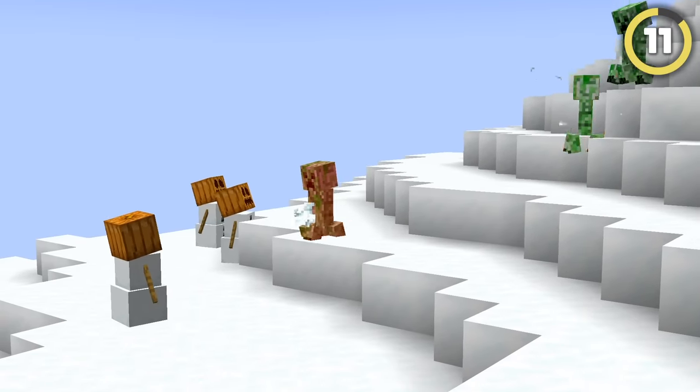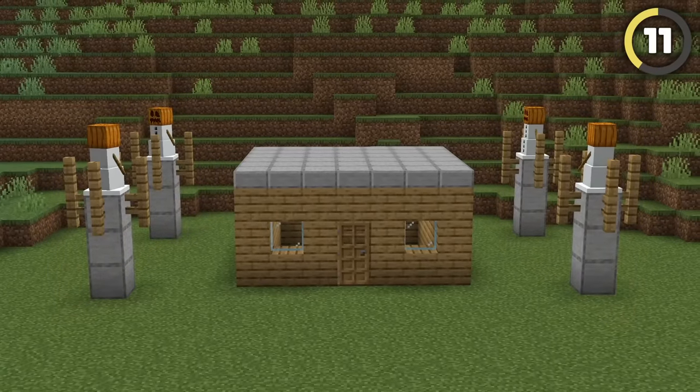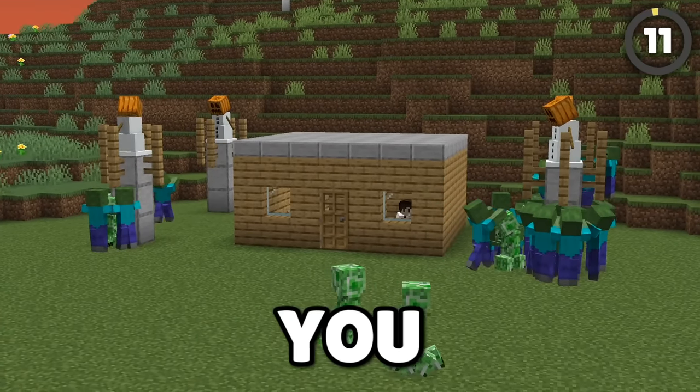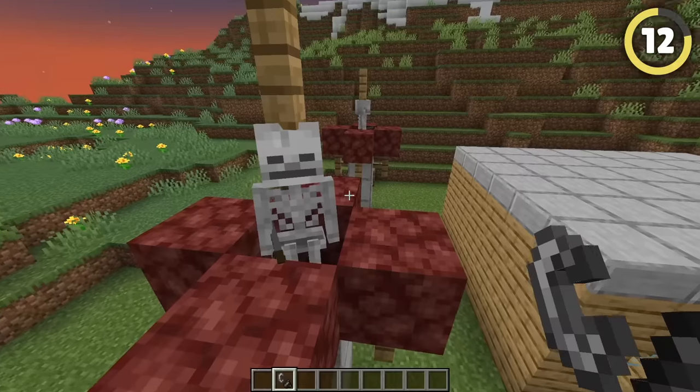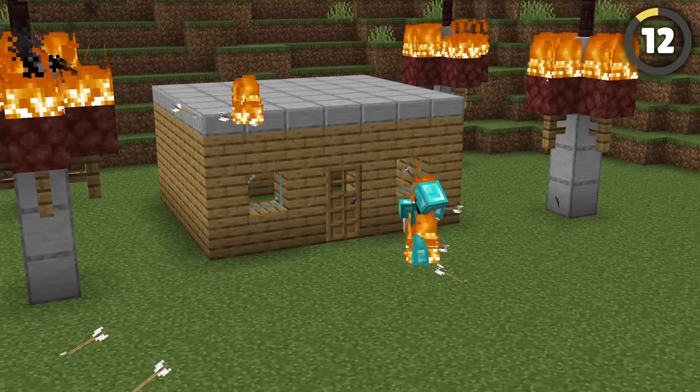Snowmen don't do damage to mobs with their attacks, but they will push them back and get their attention. If you spread a bunch of them out in tall towers around your base, they'll totally stop any mobs from attacking you and keep you safe. And if it's players you're worried about, try swapping a snowman out for a skeleton and adding fire around it to create a truly spicy surprise for any intruders.